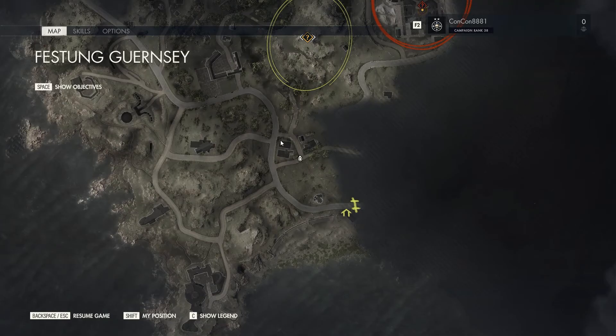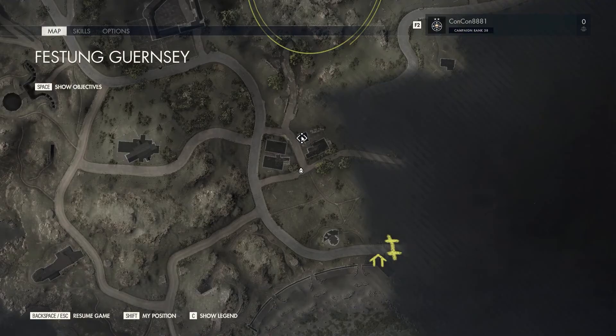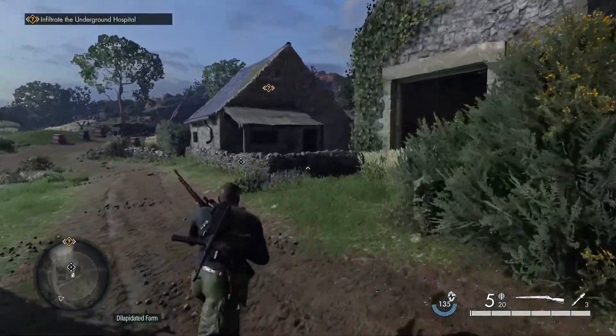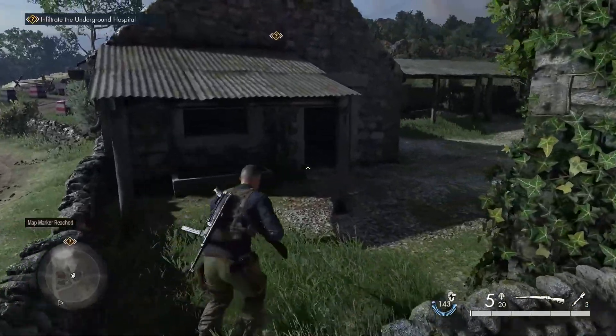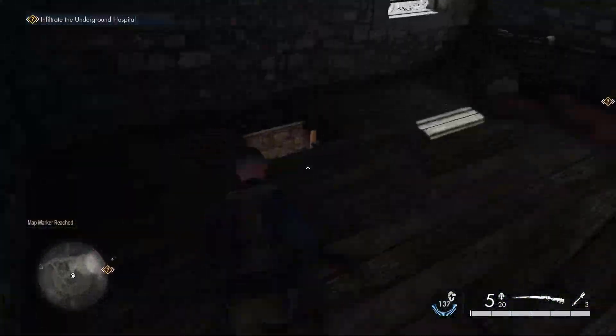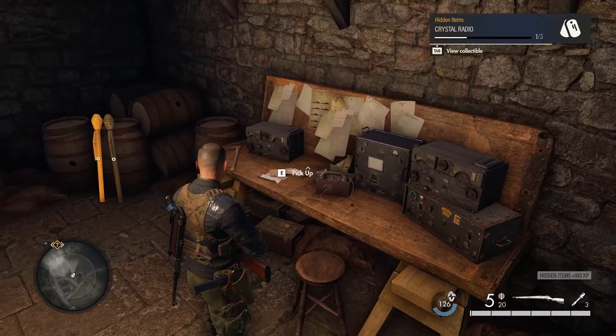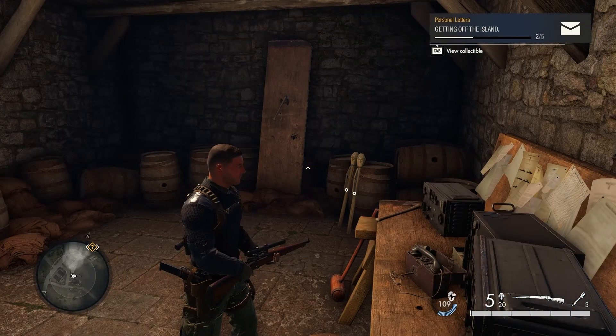Head north of this location to this little farmhouse area, this house in particular at this location. As you get into this house, you will see there is a hatch in the floor. You can take a ladder downwards or just jump down and pick up two collectibles right over here, right next to each other.